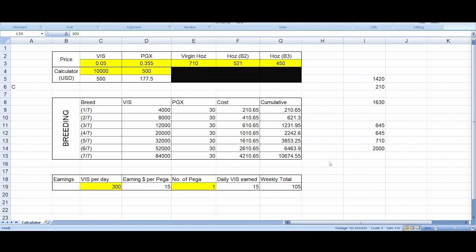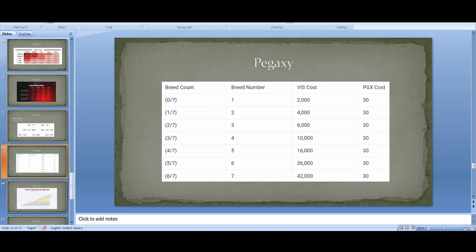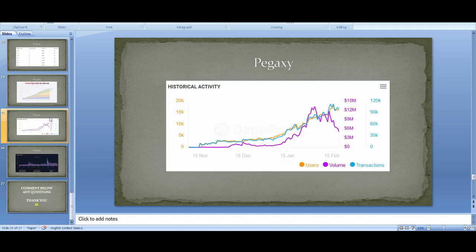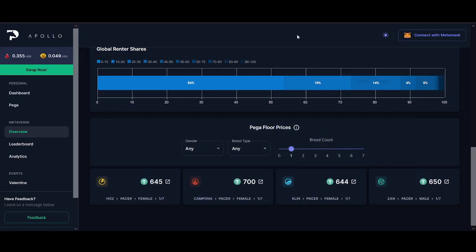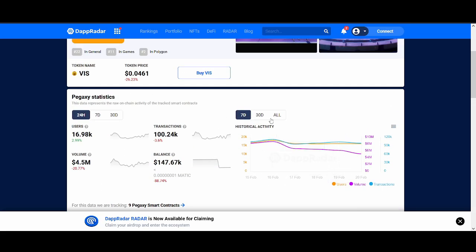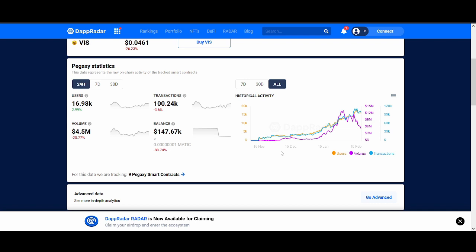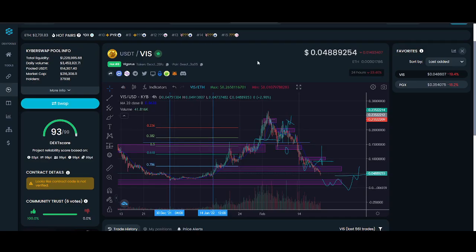That shows the introduction to how breeding works and the earning potential. Some important things to remember: token release schedule for PGX — when big whales start cashing out there'll be selling pressure, so be aware of that. Looking at DappRadar, the users were going absolutely parabolic; at the moment users are still looking okay but volume is going down and interest in PegaXY is declining. If you believe in a project, you want to get in before everyone else — you don't want to FOMO in right at the top.